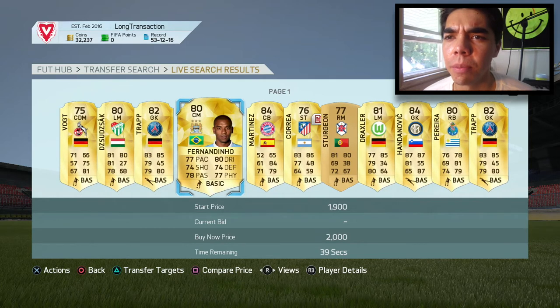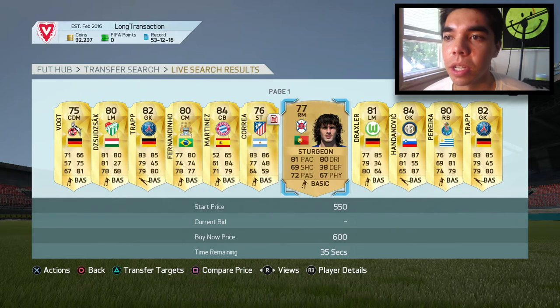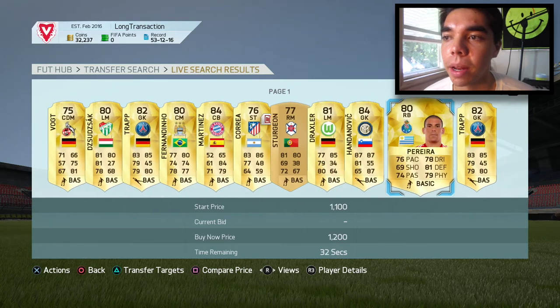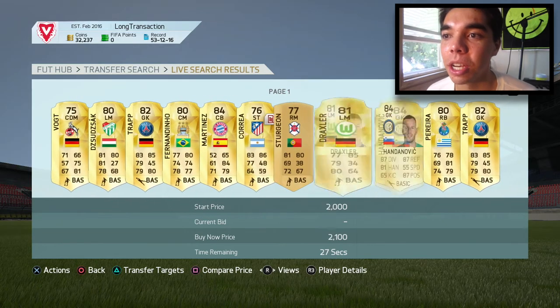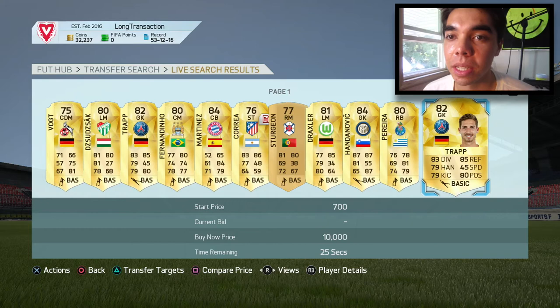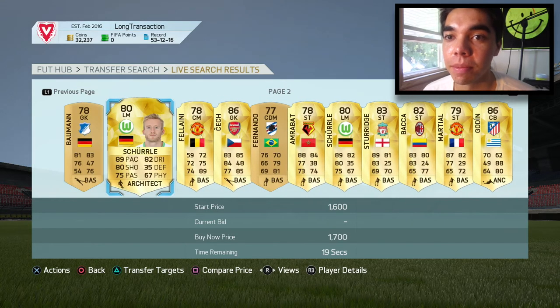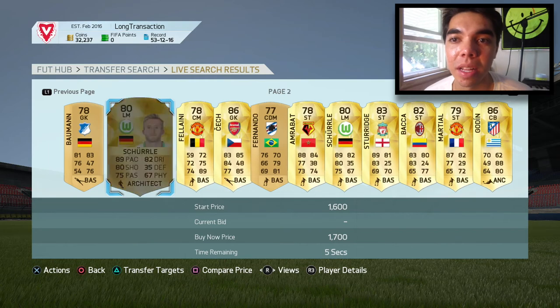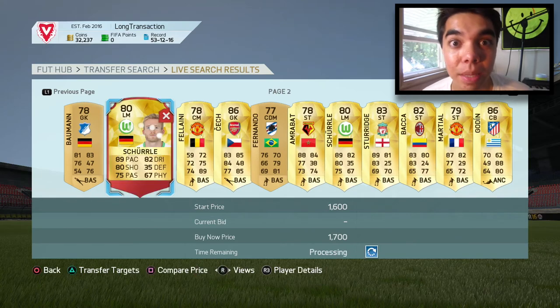Alright yet again we are at quality gold. Max buy now 32,000 and we did win the game. Keep in mind we have to buy someone off the first page of the other straw poll and the first page of this one. But none of those players were very expensive, so we almost have the entire budget here. And we start with Vogt, Zdzak who had a great Euros, Kevin Trapp, Fernandinho who I'm fairly certain we already have, Martinez, Correa, Sturgeon, Draxler, Handanovic, Pereira, Trapp again — so Trapp is on here twice and we already have Fernandinho. Not the greatest players to choose from, not the most impactful ones, but there are players who can have an impact in this squad. Choose wisely boys.